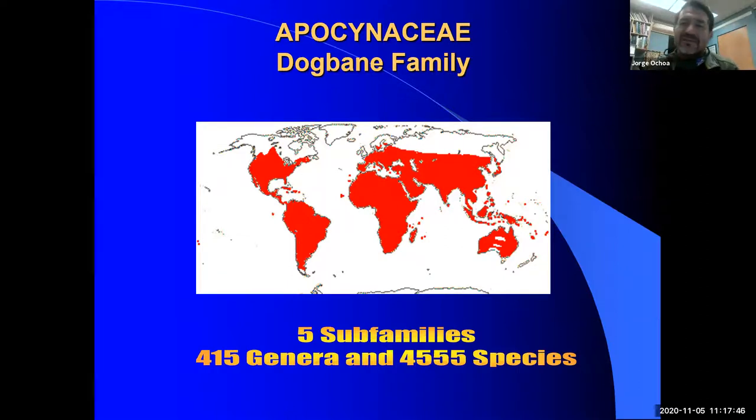Now we're going to look into the subfamilies. Whenever there is a big plant family, it's often divided into different subfamilies to help with classification. Not only are these subfamilies, but in the more traditional placement of plants, some of these were their own families at one point. Modern taxonomy has placed them under the umbrella of the dogbane family, so just be aware you might see them listed as a separate family in older literature.